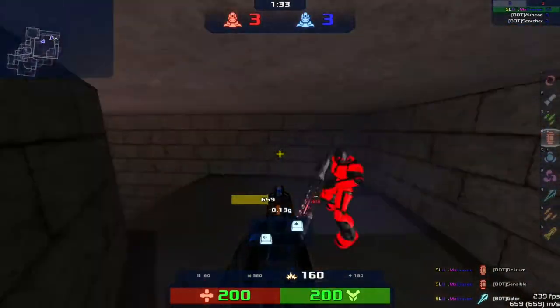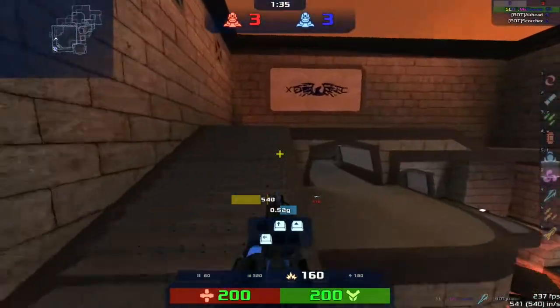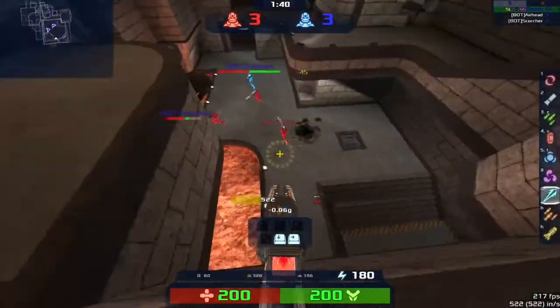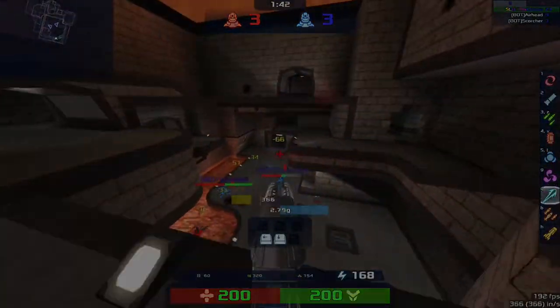Clan Arena can be played with 2 to 4 teams. Each round starts off in chaos as there are 5 or 10 people grouped together shooting rockets at each other, and finishes off more tactically as health runs out.